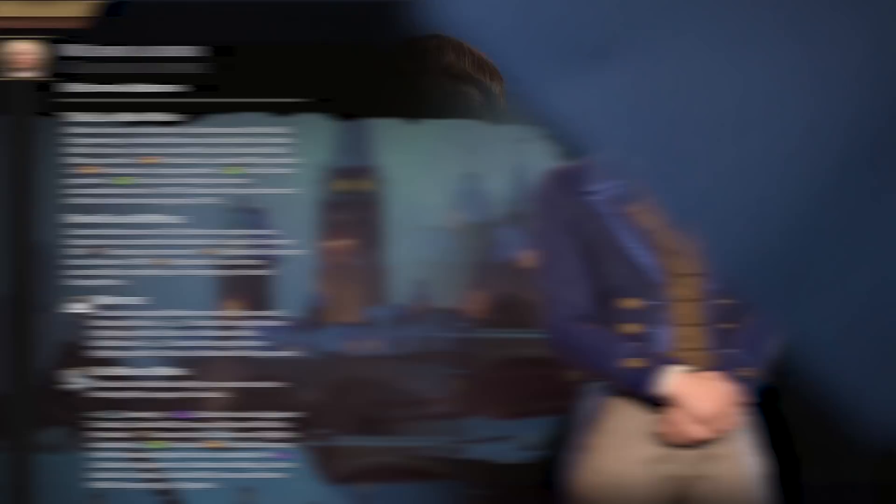Canada's leader ability now provides even more increased yields from mines, camps, lumber mills, and even farms on snow and tundra tiles, making those tiles better than other terrain types for them. Canada's Mounties are now cheaper to build and have additional combat strength as well as an additional national park charge.